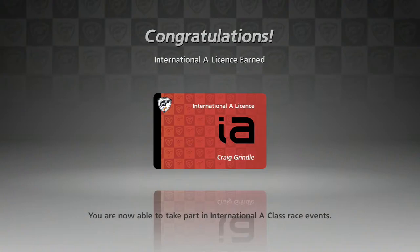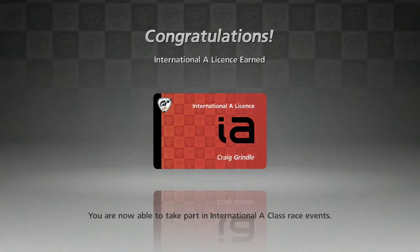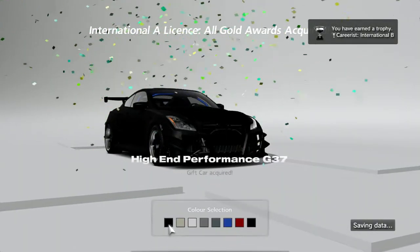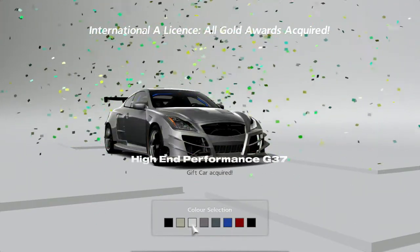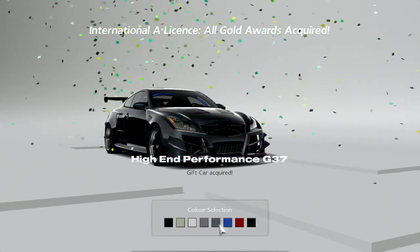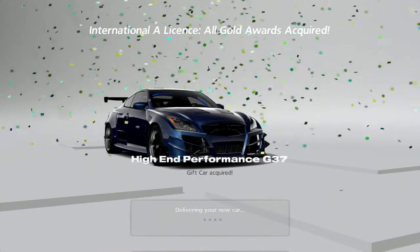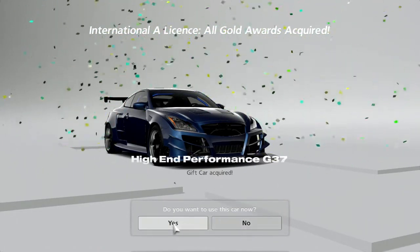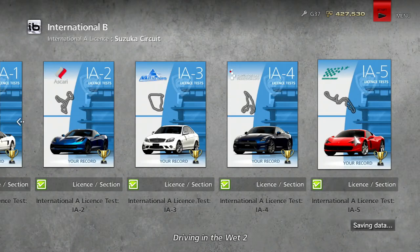We got the International A License — finally! All gold on everything. The license card actually glows and changes colour — that is trippy. As a reward, high-end performance G37. Oh look at that — that's basically a Lexus, isn't it? What colour do I get it in? Blue would be quite nice. That is awesome — a very good car reward. Let's listen to that engine. That's a good sound.